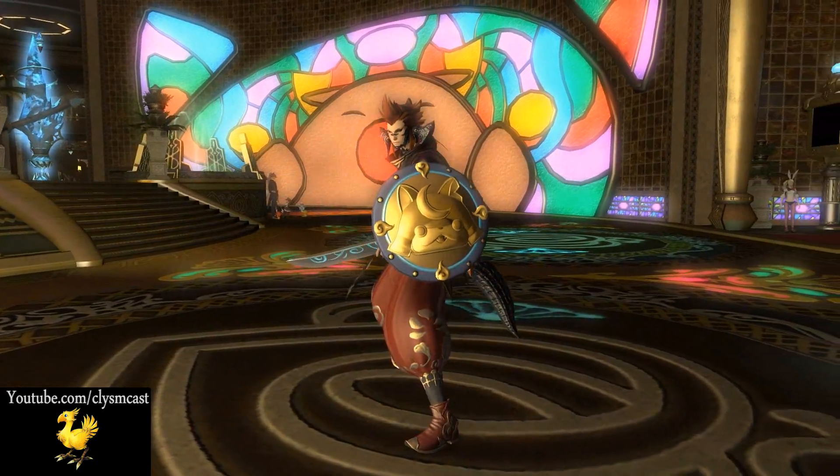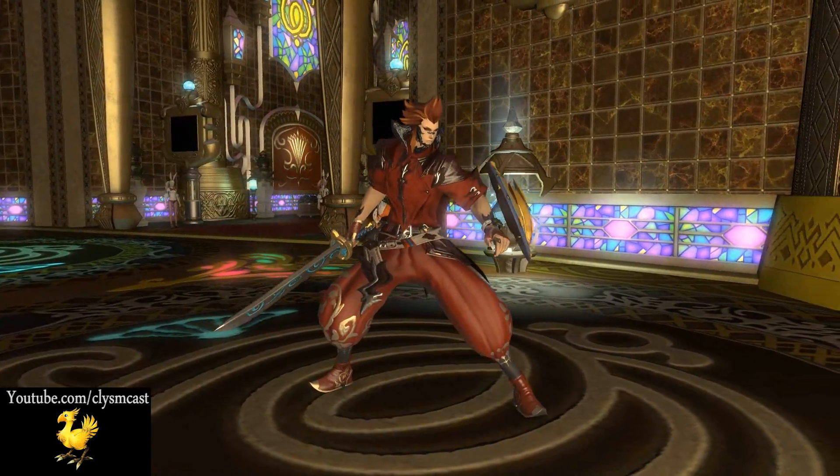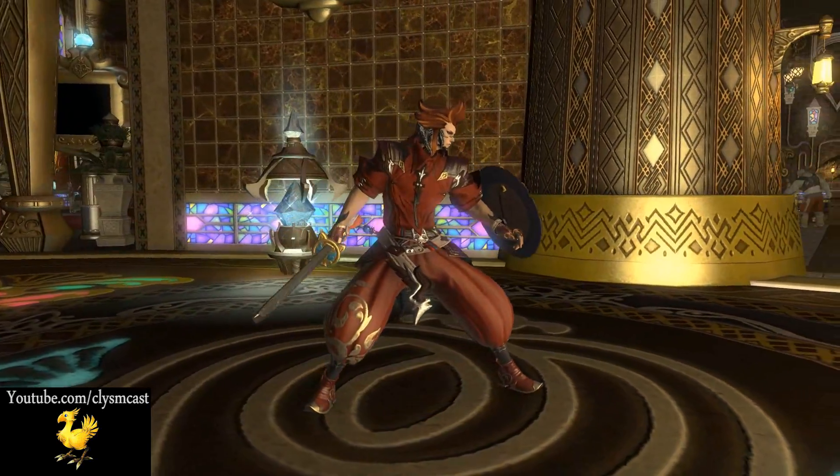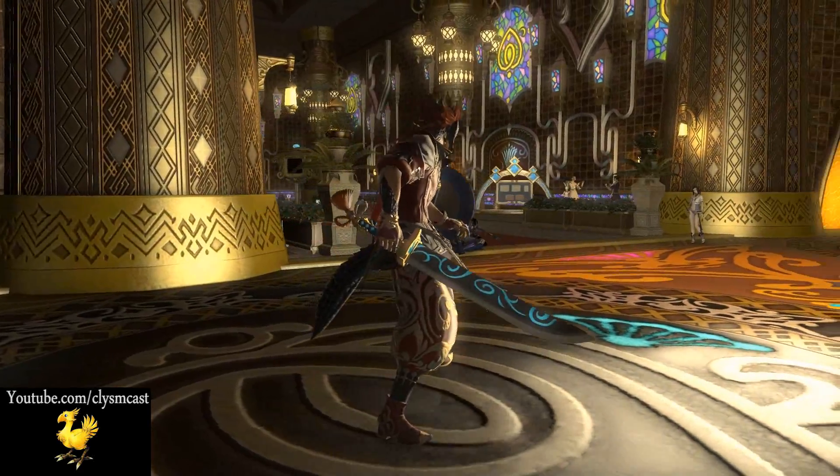Paladins get this round buckler shield and this sword. I wasn't particularly sold on the shield, but the blade is actually really quite nice — almost elegant, with the blue spirals lit up on the blade.